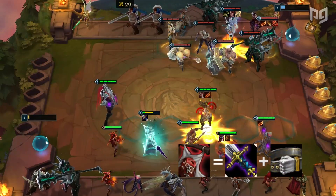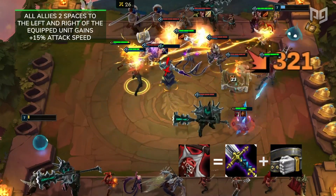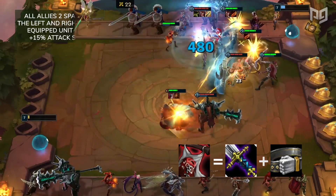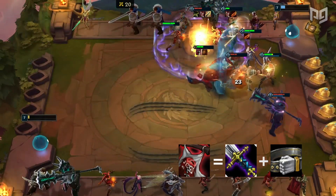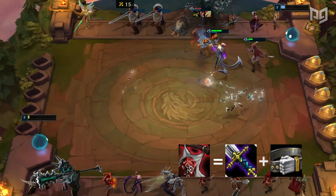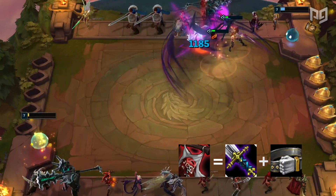Moving on is Zeke's Herald. At the start of combat, all allies 2 spaces to the left and right of the equipped unit gain +15% attack speed. It works well on assassin compositions where you normally have the units lined up already. However, you may want to save that sword for Guardian Angel or that Giant's Belt for Morellonomicon instead.